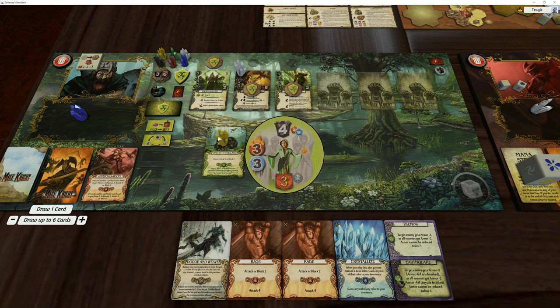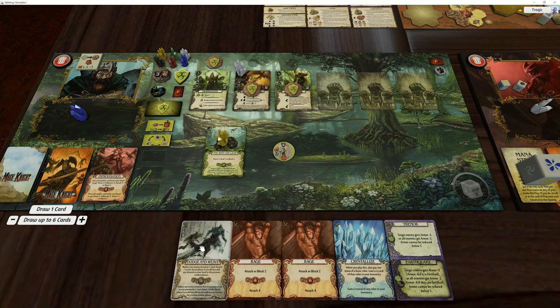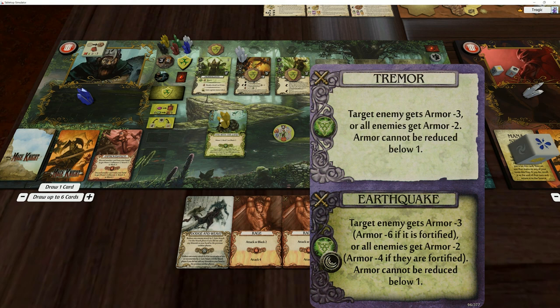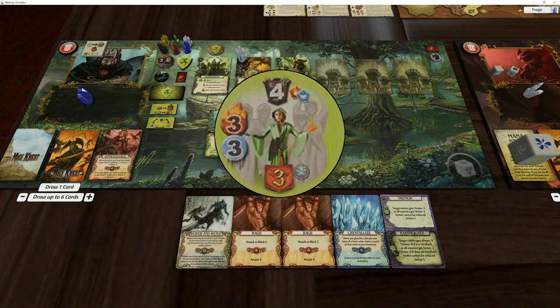We've only got three more attack to deal with - six to block. We've got Dodge and Weave. This is interesting because Dodge and Weave does not have a minimum value - it says reduce one enemy attack by four or two attacks of one enemy by two. Often cards in this game will say 'to a minimum value' - for example Tremor says armor cannot be reduced below one - but this card does not say that. So if I power this to attack four it'll reduce that three to zero, which means that attack will also be negated.